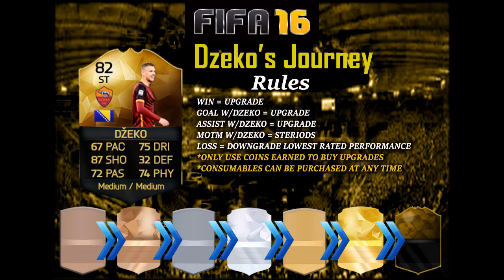This series involves me using in-form Jekko from the start to the finish. We'll be starting from the bottom of Ultimate Team and working our way up. As you can see on the screen in front of you, here are the rules. If we win a game, we will get one upgrade. If we score with Jekko, we will get one upgrade. And if we get an assist with Jekko, we will get one upgrade. Also, if Jekko gets a man of the match, then for the next game I will play with him — he will be on steroids, or Super Saiyan, or whatever you want to call it. Basically, he will have a complete 10-plus attribute card for the next game.